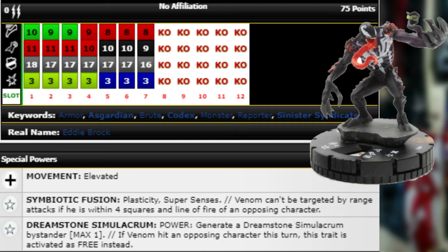You could charge in, hopefully hit with Blades or Exploit, then free generate that bystander to charge somebody else or hit the same person again — giving you kind of a Flurry effect. The bystander can also block line of fire, and if Venom's within four and line of fire of an opposing character he can't be shot at anyway. He also has double target so he can swing on two characters for better odds of hitting.